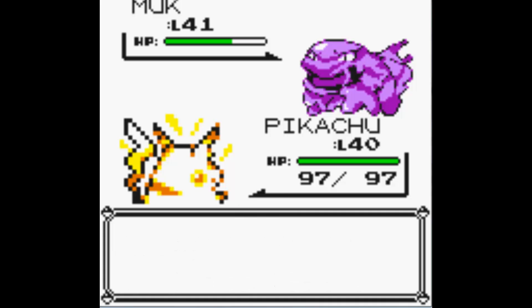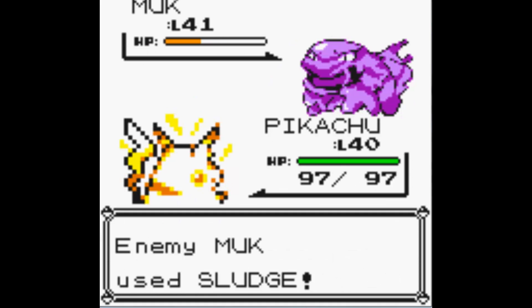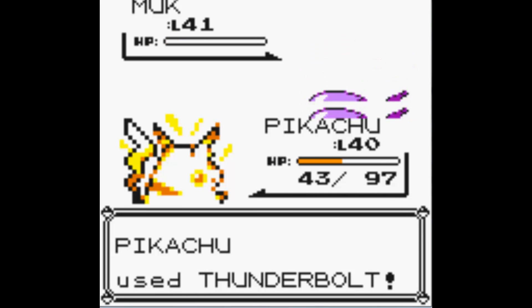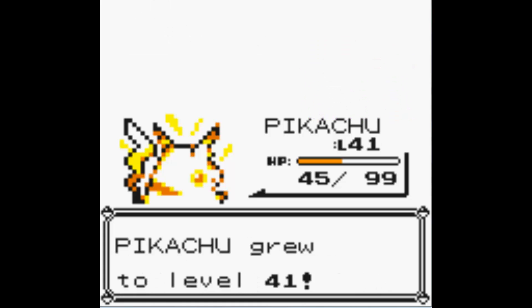I'm not looking forward to catching Articuno, if you don't know what that is — because that's gonna be coming in like three, four episodes. But I can do it, I know I can. Sludge, don't poison me. Depending on why I'm fighting Muk anyway, it's just experience, isn't it? When I do a Nuzlocke run, I'm actually gonna come here just because it's such good experience — like a thousand experience for killing a Muk.